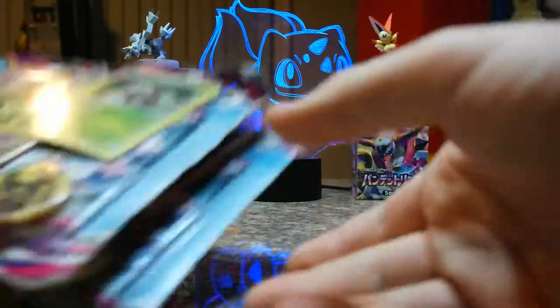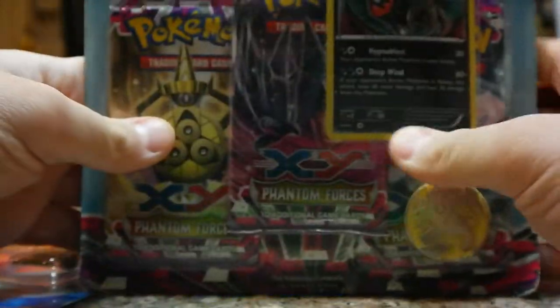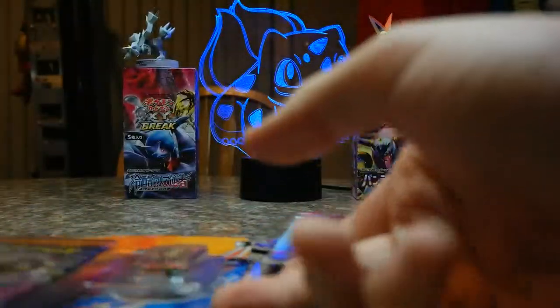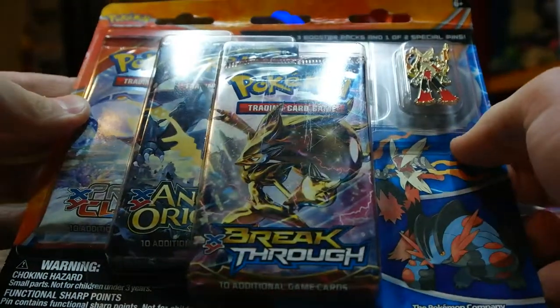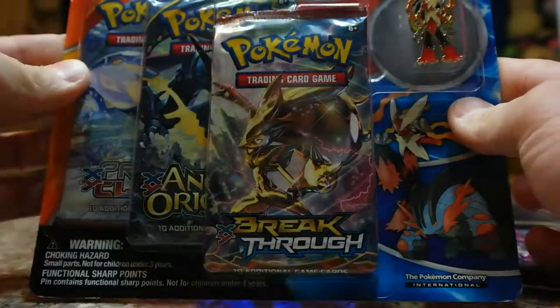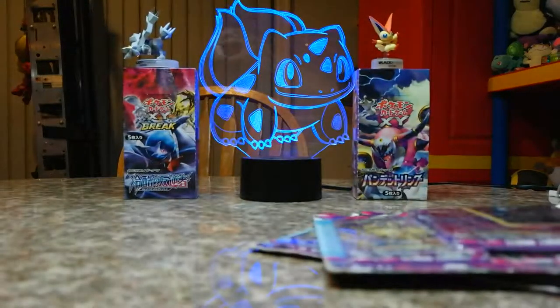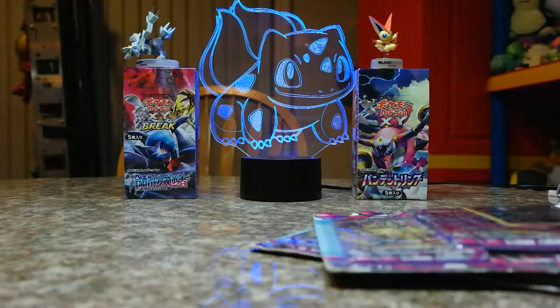We're back and we got three blisters. I got two Phantom Forces blisters. I don't know how old they are, but I do know the Flash Fire ones are worth $25 now. And just a regular Mega — the Hoenn Omega Starters blister. This is what we're gonna start out with, but it has a Blaziken pin, which is now Devlin's. That pin is really cool though.